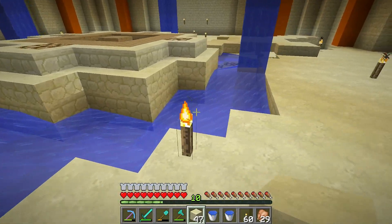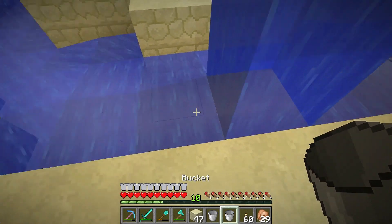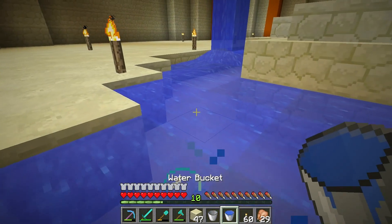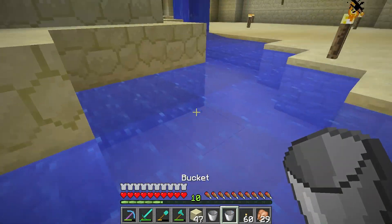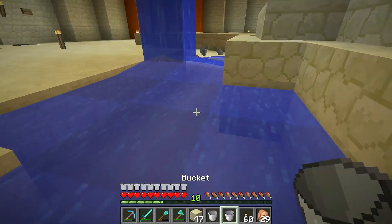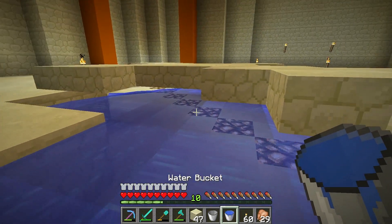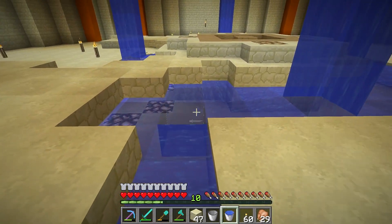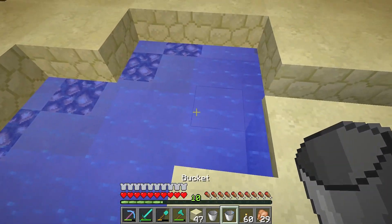First things first — boom, let it flood everywhere. I'll flood this way, and this way too, even though those sections aren't fully done yet. Just grab a bucket, dump it, grab another. Once it's going it's off like a rocket — look at this, so easy. Just shoveling buckets in there. The blue is going to break everything up so nicely — just keep pouring in the corners.